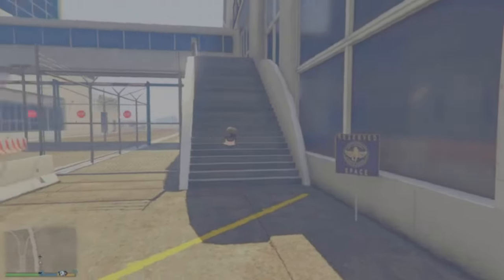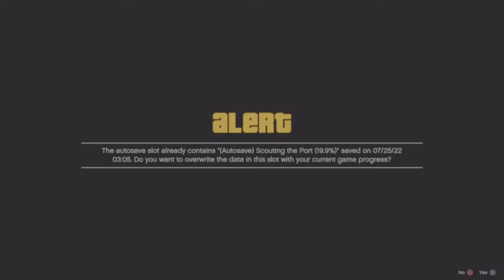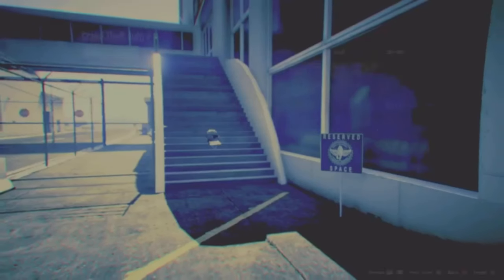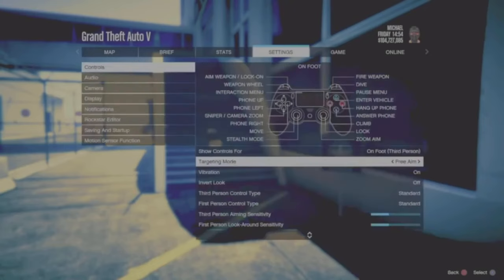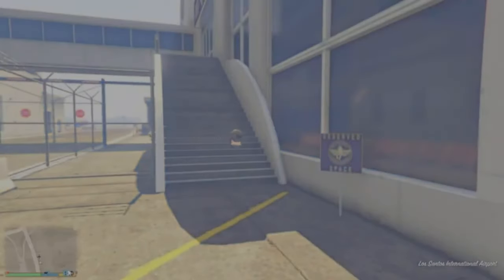Once you guys load in, you will load in as Michael with a mask on and a visible body. Accept any alerts and make sure your target mode is set to Free. Once you have checked your target mode and it is on Free, back out of the menu.